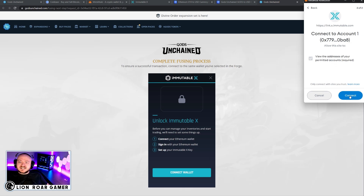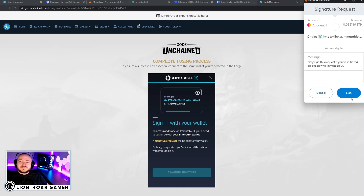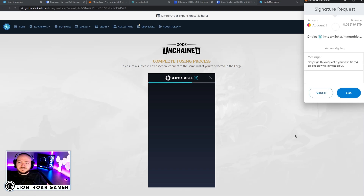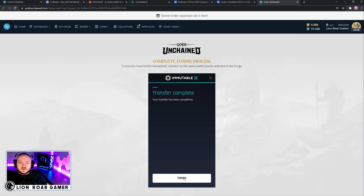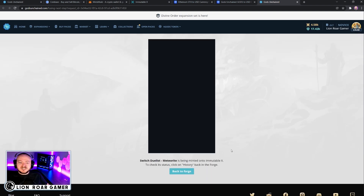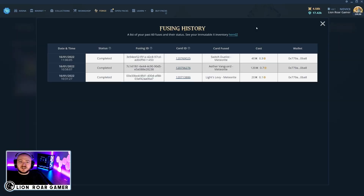You may have to sign in — I'm already signed in. We're going to have to click sign a couple of times, because these are smart contracts. Click confirm, sign, and we can finish. The transfer has been completed, and now it says Switch Duelist Meteorite is being minted onto Immutable X. To check its status, click history back in the forge. These are the cards I've already minted, and it says completed for all three of these, including the Switch Duelist that we just did.